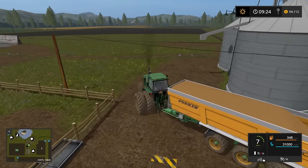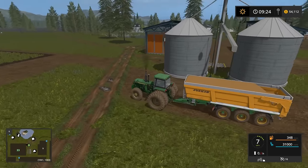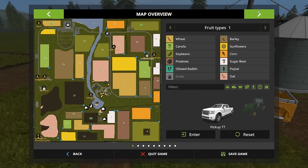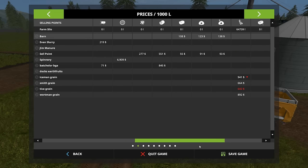I guess we could go ahead and sell this. Oh my gosh, it's killing this tractor. Let's take a look on the map and see what we've got. We've got a load of rye. Rye's got higher prices than wheat and barley right now — Iceman Grain is at 941. The sellpoint does not accept it, so we need to go to Iceman Grain as prices are dropping. Wortman also has a decent price if we run out at Iceman. So where is Iceman Grain?